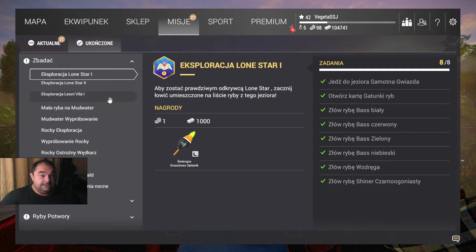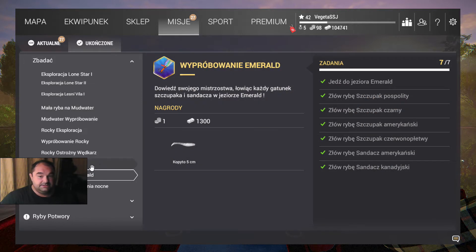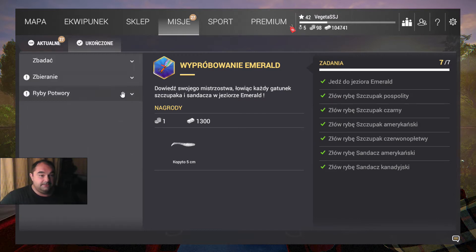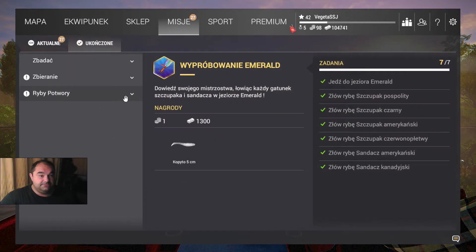Jak widzicie, wszystko mamy tutaj zaliczone co było do zaliczenia. I jedyne co nam zostało to właśnie rybę potwór. Przy okazji pierwszego spotkania na Emeraldzie udało nam się również wykonać pierwszą część tego questa odnośnie ryby potwora.